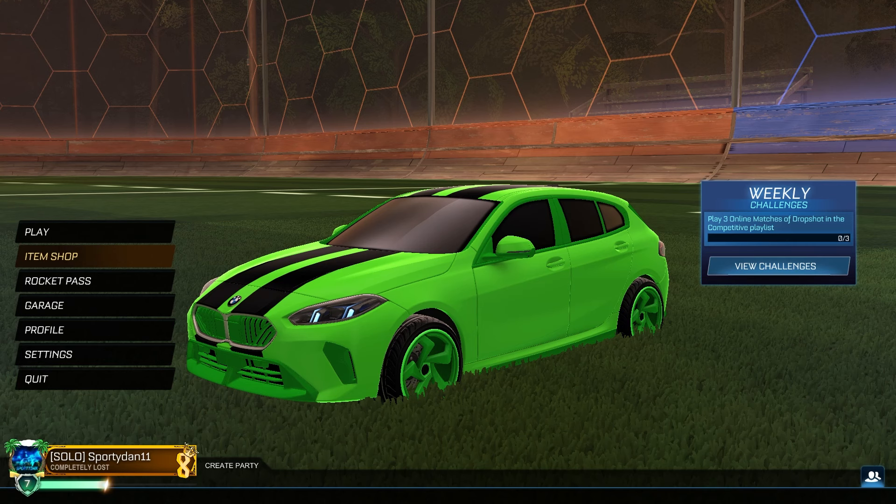Hey, what is going on guys, it's Fordan here, welcome back to another Rocket League car design episode. In today's episode we're going to be doing car designs with the brand new BMW One Series — this is the Tier 1 version, not the RLE edition, that will be coming very shortly. As always whenever we do a specific car design, we like to do two decals that are supportive only on the BMW and then two decals that can be used on any car in the game.